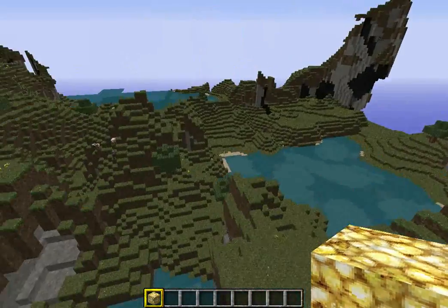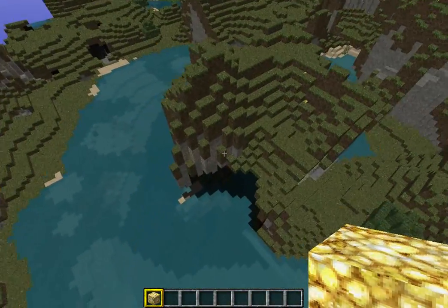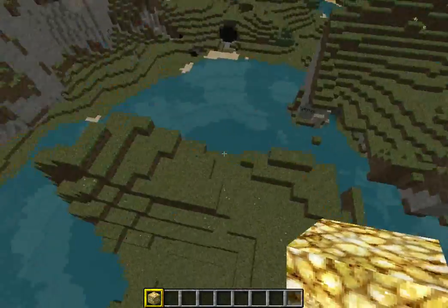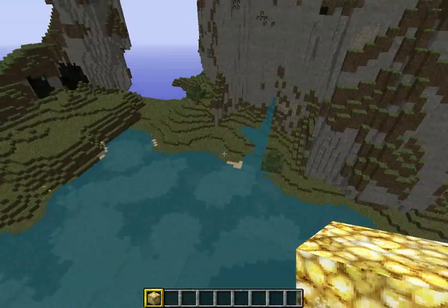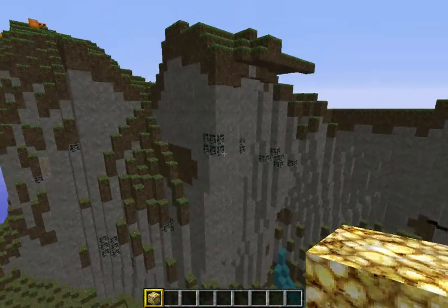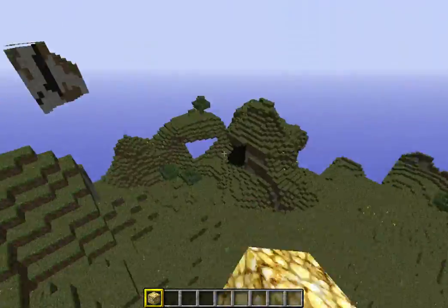Then you get over here and it starts to get better. As you can see, you got this pretty awesome formation right in the middle of a water area, but it's not really completely centered. Then you got this little waterfall slash river right there.